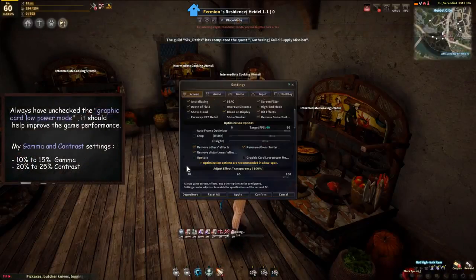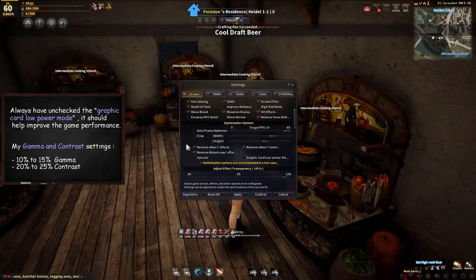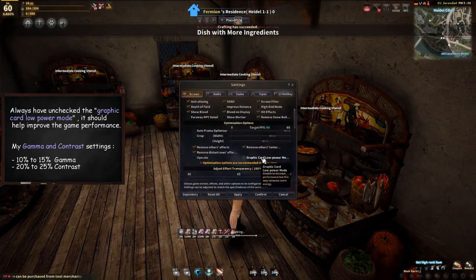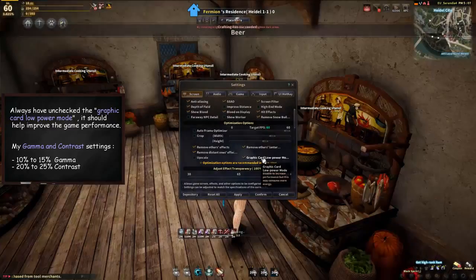Below that there's an important option which is the graphics card low power mode. This one should always be turned off because all it does is put less power on the GPU and make the game run slower.